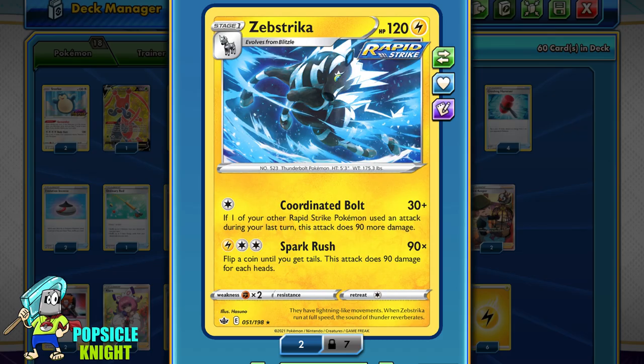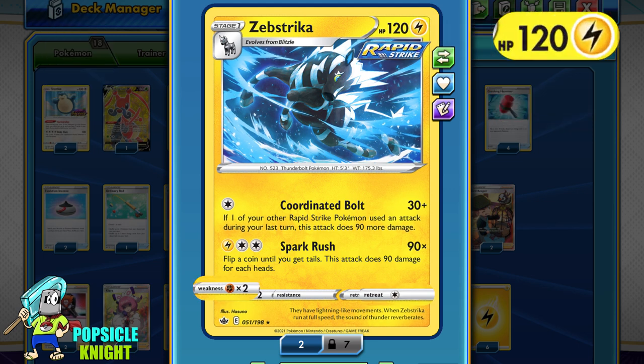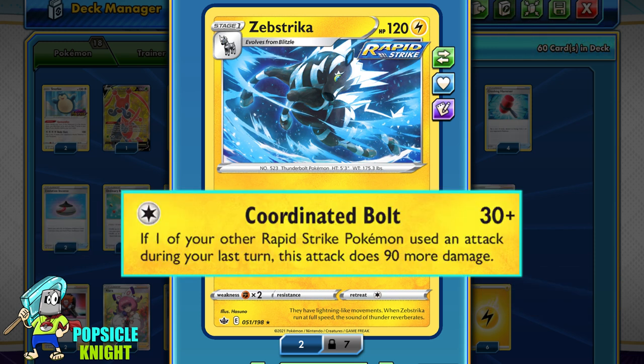Zubstrika actually synergizes perfectly with Weavile. Zubstrika is a Stage 1 Rapid Strike Pokemon. It has 120 HP with one retreat cost and is weak to fighting. It has two attacks — the first one is Coordinated Bolt. For just one Colorless Energy, it will deal 30 plus damage, and if one of your other Rapid Strike Pokemon used an attack during your last turn, this attack does 90 more damage. That's a total of 120 damage for just one energy, which is pretty good.